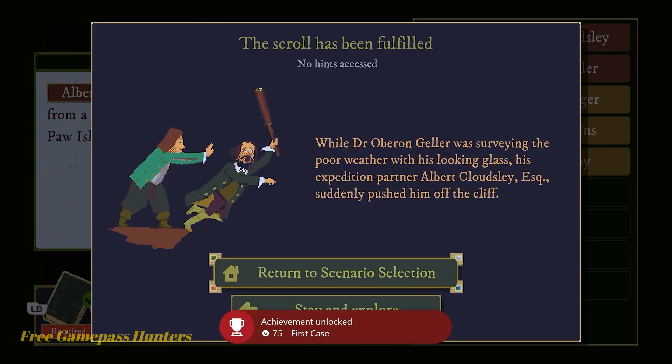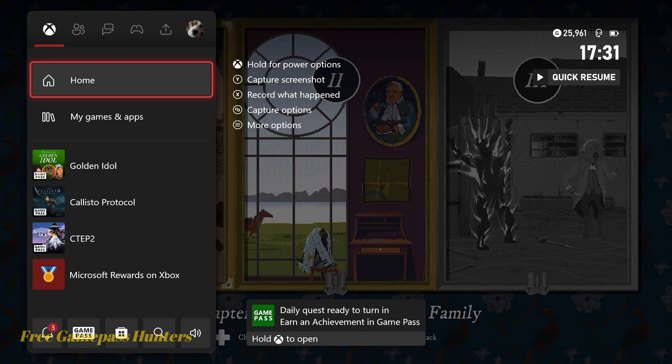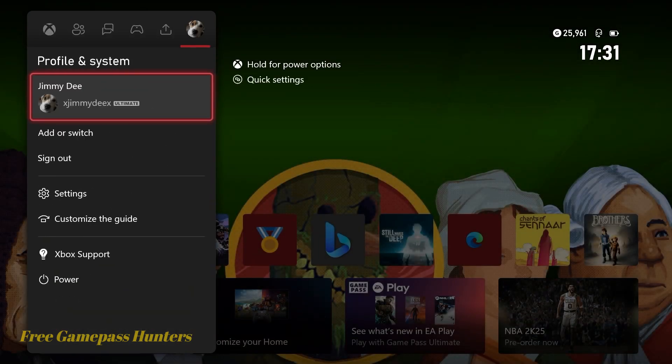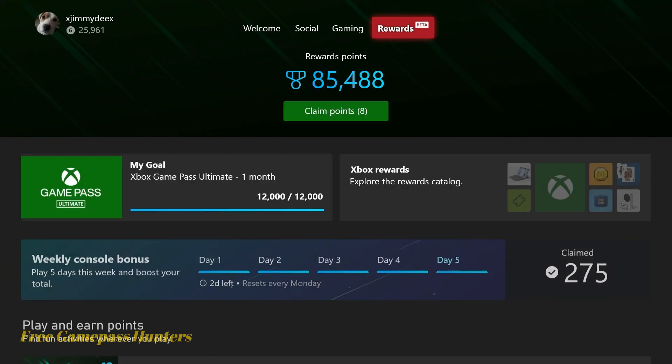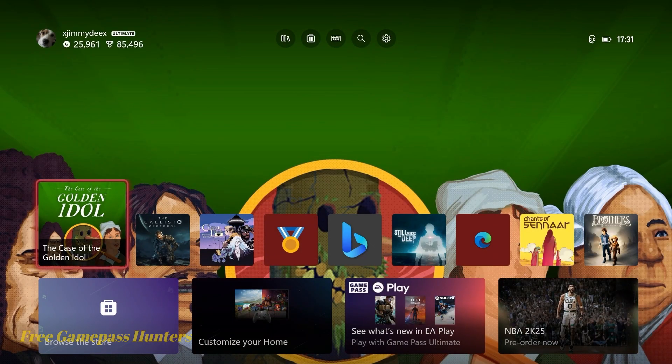And that's the first case - that is how easy this game is, guys, as long as you know the final solution you got it. So let's go ahead and return to the scenario selection, and then we are going to go ahead and quit our game and turn in our rewards for the day. For continued rewards and continued achievements, you guys know what buttons to press - but as always, have a great day, see ya.